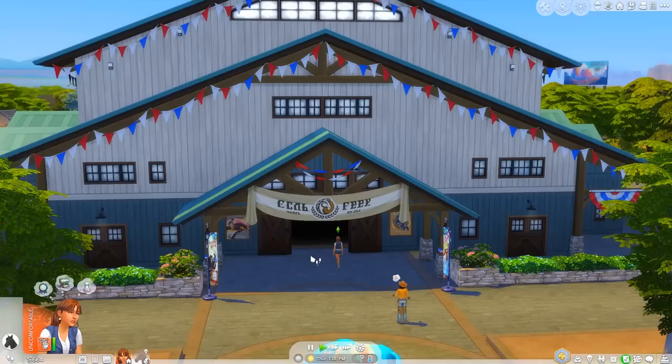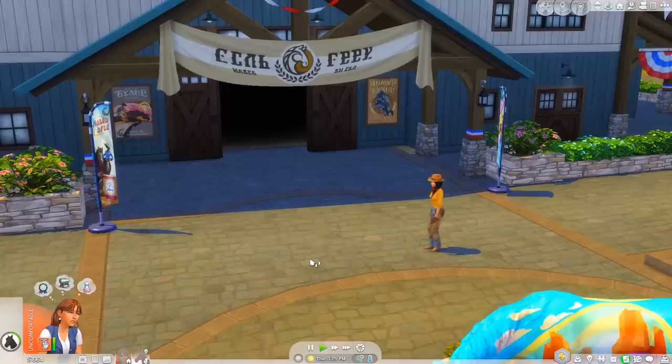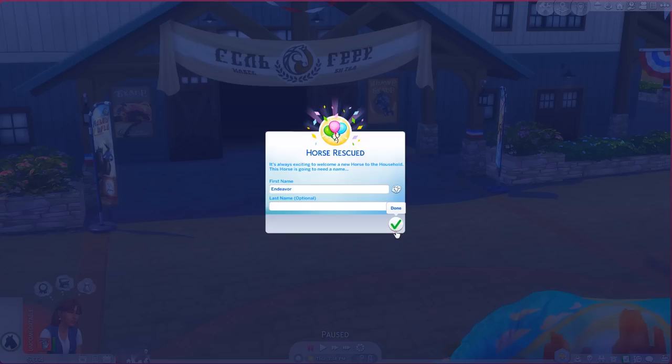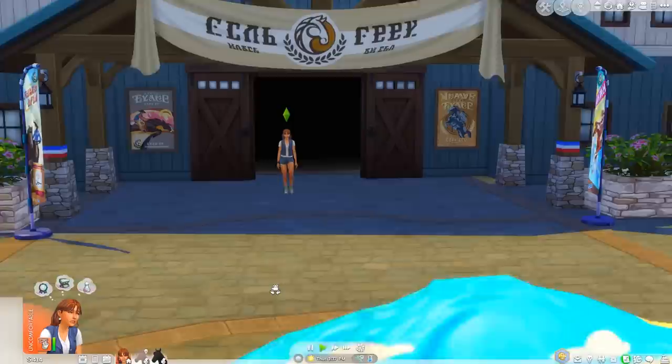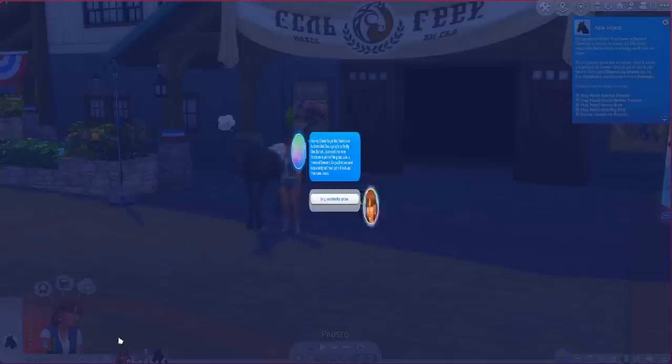I'm only going to get emotionally attached to Firefly and try to be able to sell the other ones. Let's purchase Endeavor - it's a cool name. What would we change it to keep a theme with Firefly? It's giving me either books or camping vibes. If you guys have good name ideas comment down below and I might change it in the next episode!